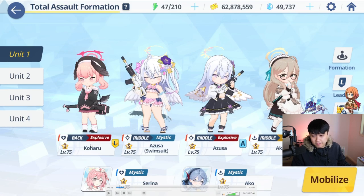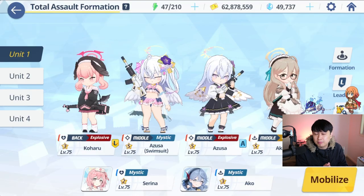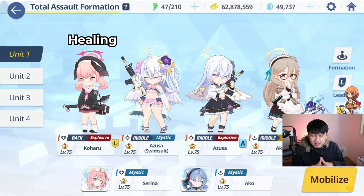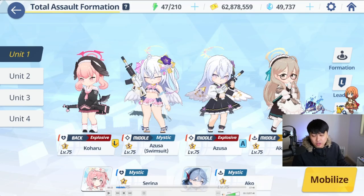To kick things off, I want to show you guys the comp. Generally speaking, the hyper carry comp is going to look like this. We've got Akane for her EX skill cost 2 for defense down. We've got a hyper carry — in this case it's going to be Azusa, and I'm going to be borrowing this fat juicy Azusa. We've got the swimsuit Azusa, who is going to be providing more defense down with her sub skill, and then a Koharu on the end.